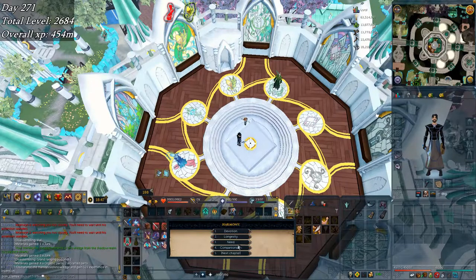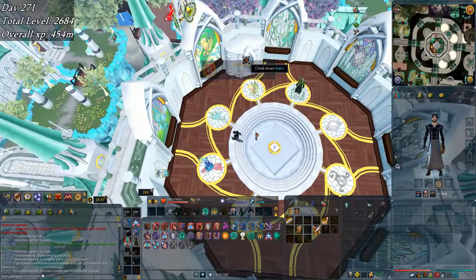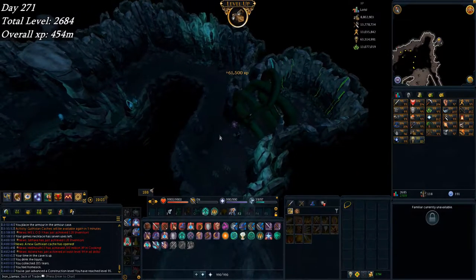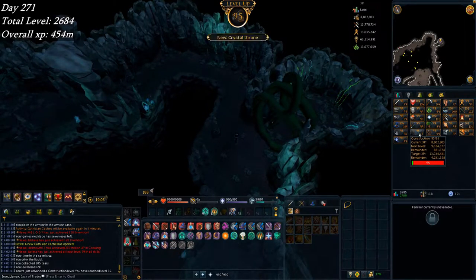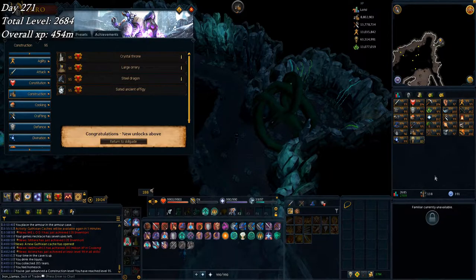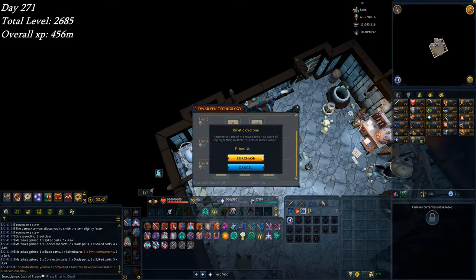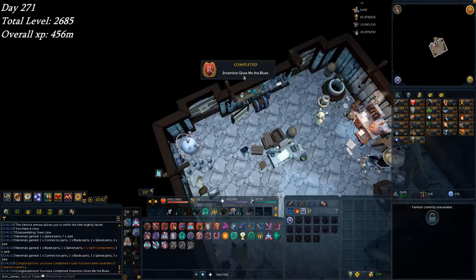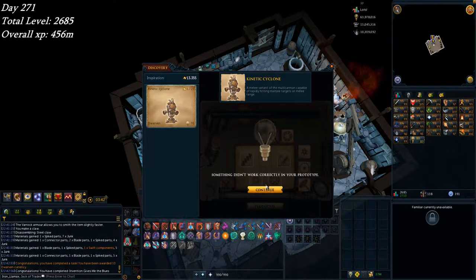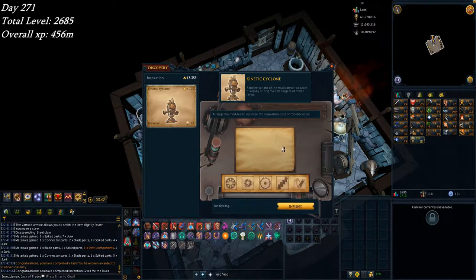I'm done with all of the memoriam crystals - all of them for Seren and all of them for Nex:Ithell. Here's my weekly Tears of Guthix just before the weekly reset, and that picks up Construction level 95. I couldn't be bothered to let Construction fall behind Farming so I keep putting xp into it - saves me part of an hour of the worst skill in the game. With this I'm purchasing the last piece of Invention technology I need. Invention gives me the blues, but that's one less thing to check each day, and hopefully before too long I'll have the Motherlode Maw unlocked.